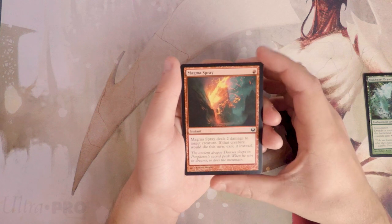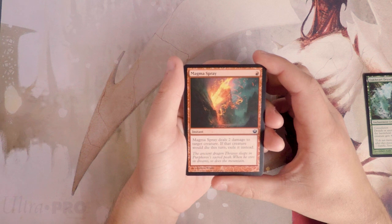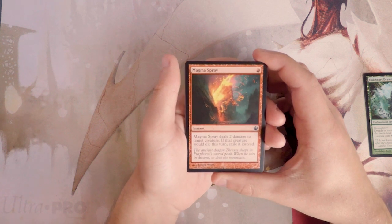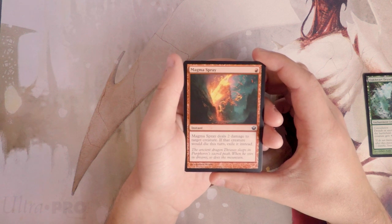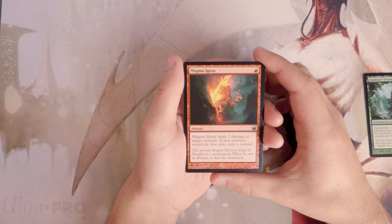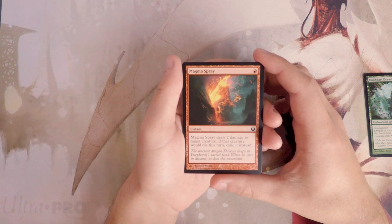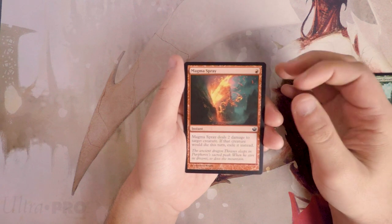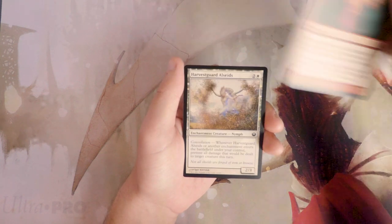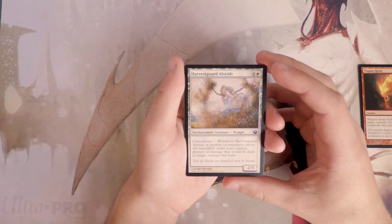Here's a good card — Magma Spray, an instant for one red. It deals two damage to target creature, and if that creature would die, exile it instead. The exile clause is helpful against certain recursion cards, but the main appeal is dealing two damage to a creature for one mana at instant speed. I kind of like that more than the Dryads.